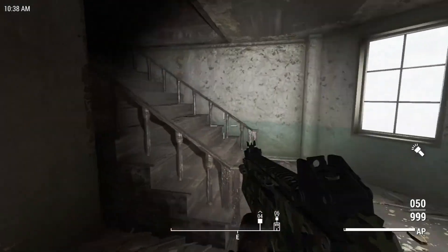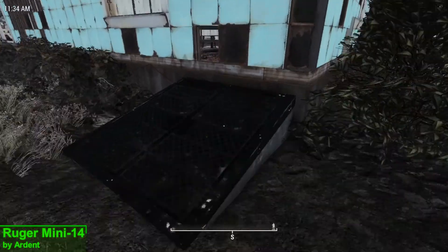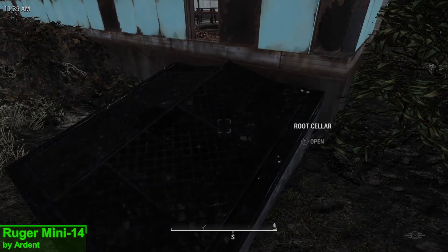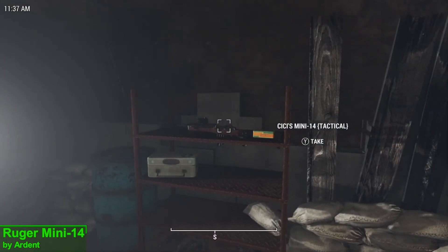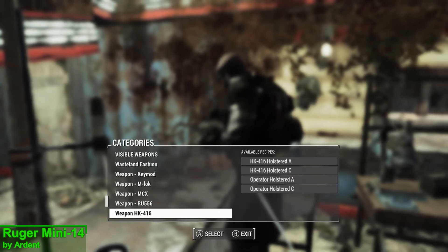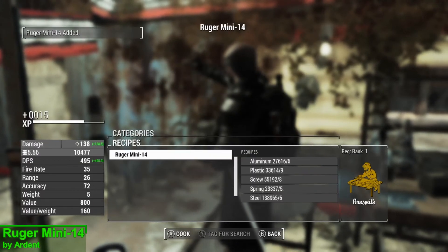This week's weapon mod is the Ruger Mini 14. You can acquire this weapon by heading to the Sanctuary Bunker, where you will find it on a shelf, or you can craft it at a chem station under the weapons Mini 14 section. This is going to require a small amount of crafting materials and Gun Nut 1.